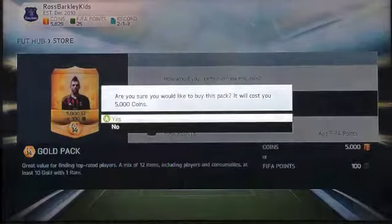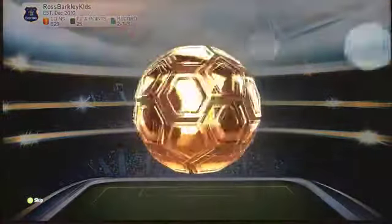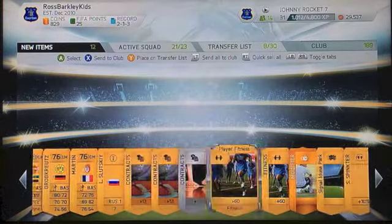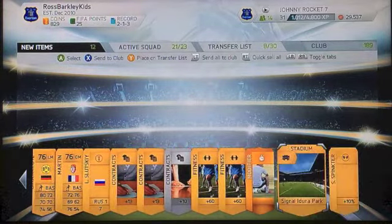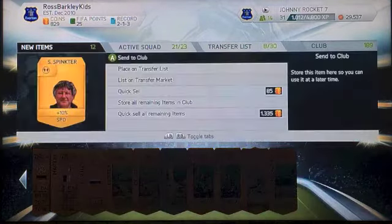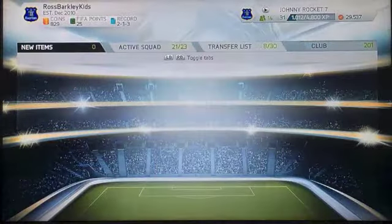Now we'll finally open up a gold pack for 5000 coins — one rare, 10 gold. This is really fun. The last pack — I don't even know who any of those three players are. Some fitness cards, some contracts. This is just wonderful. Quick sell everything for 1300. Wow.